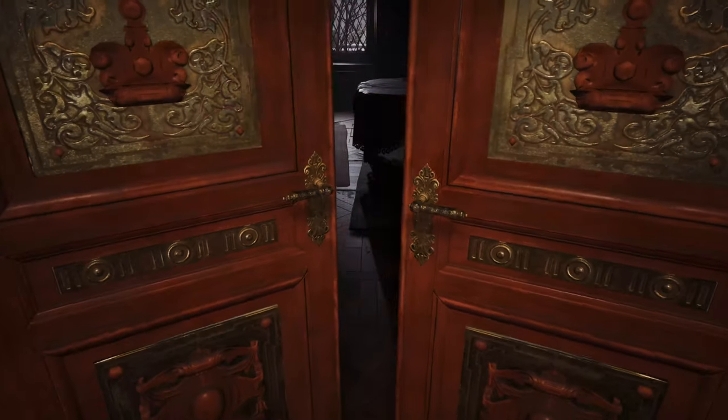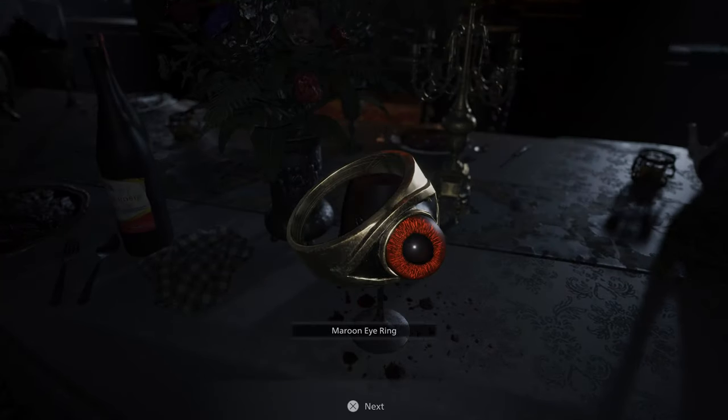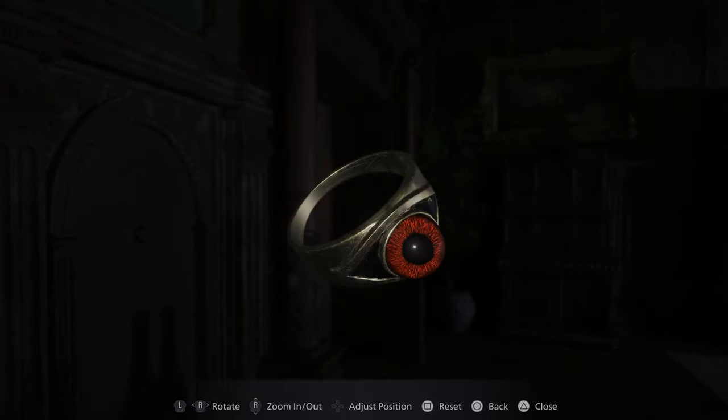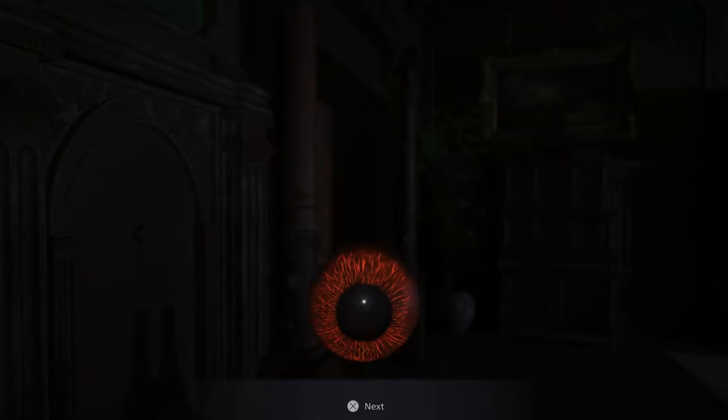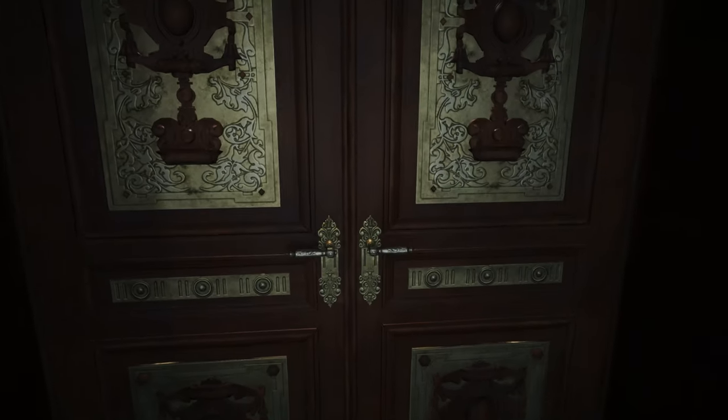Follow a little blood trail to a double door and go inside. In here is a dimly lit dining room. On the table is a goblet — if you pick it up and examine it and look inside, you will find a maroon eye ring. You're going to need that to open the door, but you can't do it as a ring. So hit triangle, open your inventory, look at the ring dead on and break off the eye.